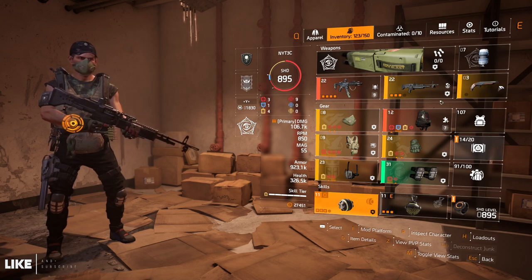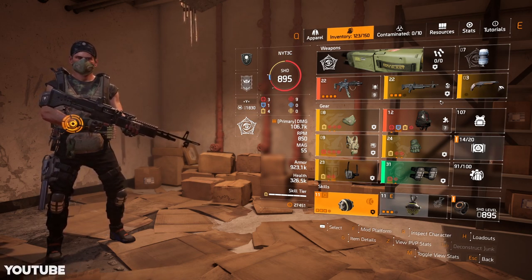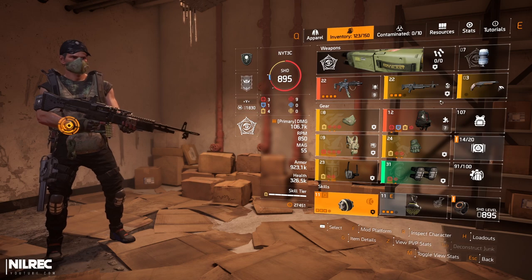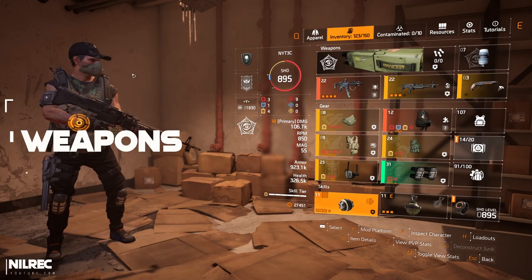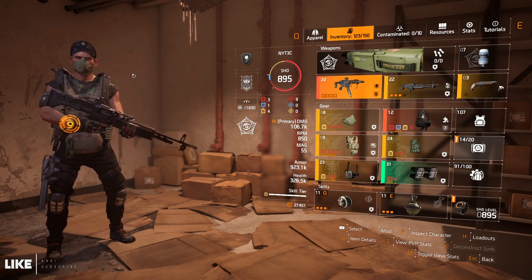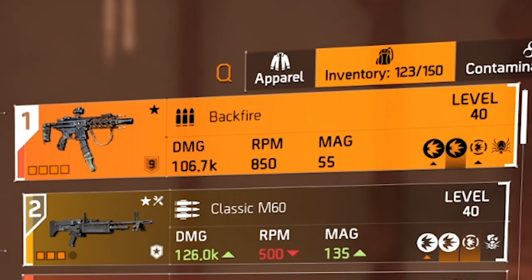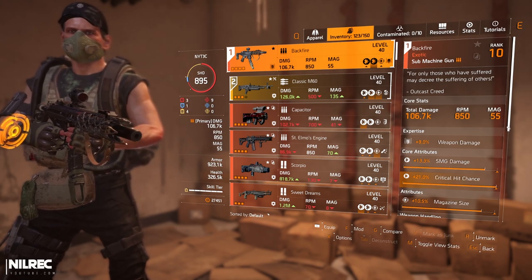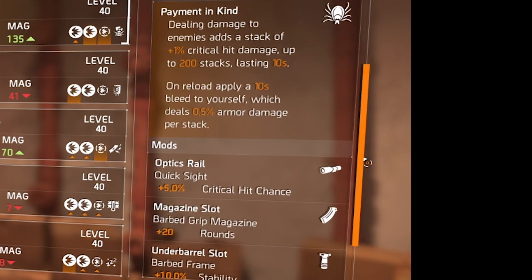Right now I'm using the cluster mine — throwing some cluster mines here and there — dealing a lot of damage, fast reload speed, and 112 percent hazard protection. We also have access to a skill tier 6 skill and one armor core from Ninja Bike. Now let's talk about the individual items. Starting with the main weapon — it's Backfire. If you don't have it yet, go to Countdown and set your target loot to SMG. Mine is level 9. The stats are SMG damage, critical hit chance, and magazine size. The talent is Payment in Kind — dealing damage adds one percent critical hit damage per stack, up to 200 stacks.